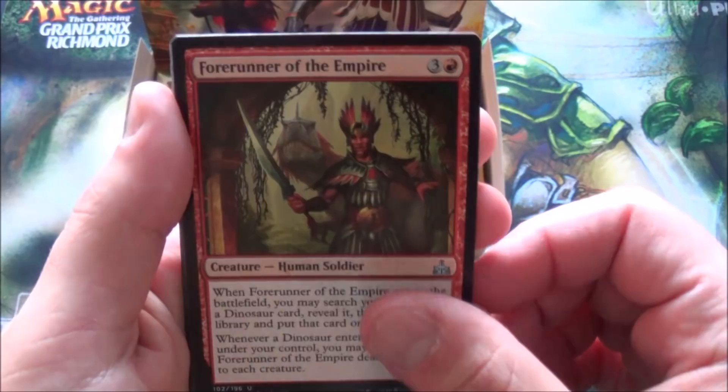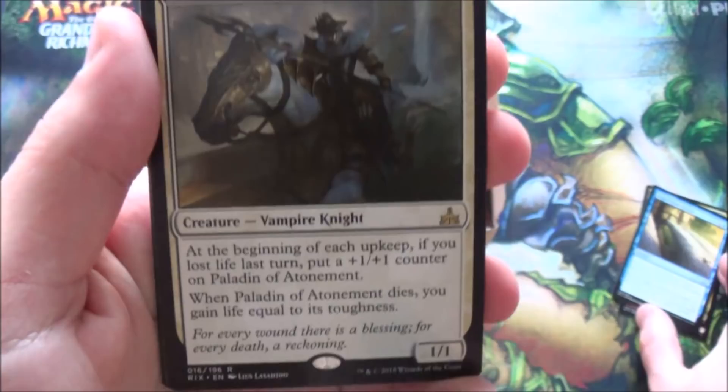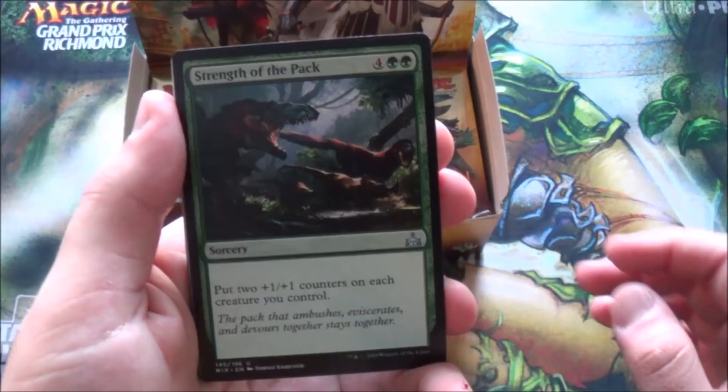What are we hoping from this box? I'm not really hoping for anything, I just felt like opening a box - haven't opened one in quite a long time. We have the dinosaur tutor, raging regisaur, expel from Orazca, and paladin of atonement - beginning of your upkeep, if you lost life this turn, put a plus one on him, and when he dies you gain life equal to his toughness. Not bad! What do you guys think about the set? Personally I'm happy it doesn't have secret rares so I don't have to chase crazy expensive cards.